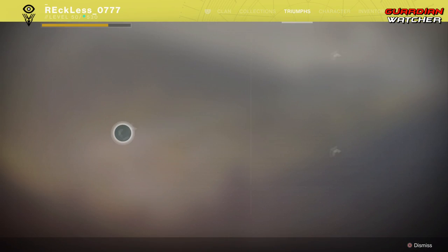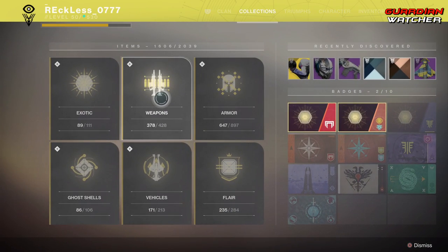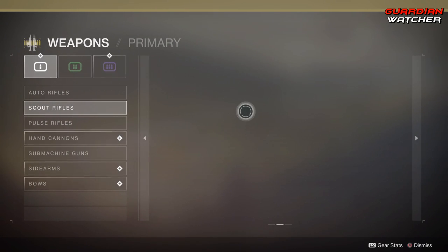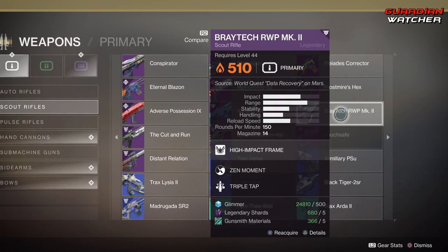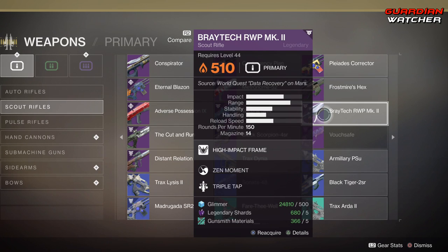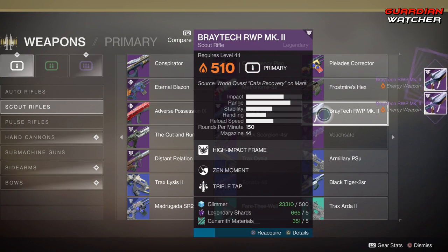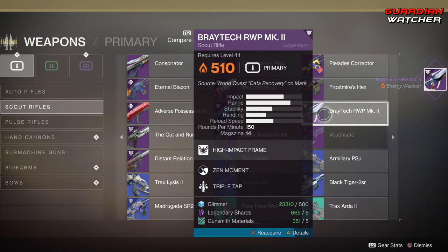After you have done that, go to the collections, go where it says weapons, scout rifles, second page, 31 down from the third column — Braytech Mark II — and go ahead and reacquire it. This will cost you 500 glimmer, 5 legendary shards, and 5 gunsmith materials. What you are going to do after this, after you get all 9 of them, is dismantle them.